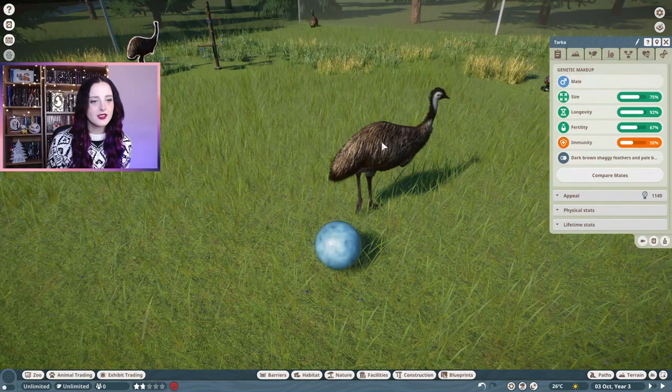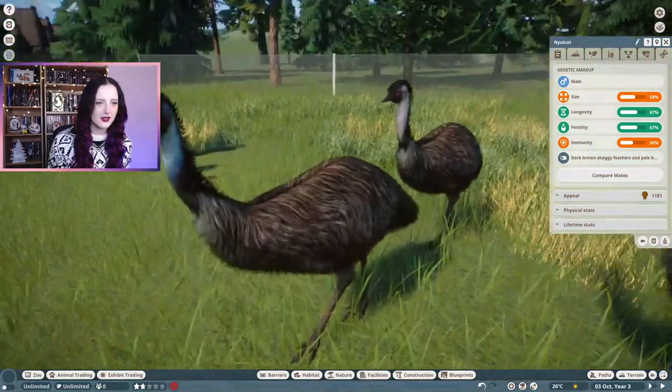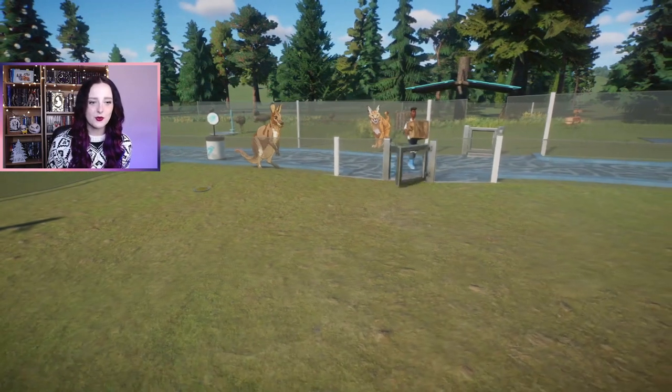So that's how you can tell - the males have got a lighter colour on their neck. Emus can actually reach up to a top speed of 48 kilometres an hour. Emu males incubate the eggs and care for the chicks.